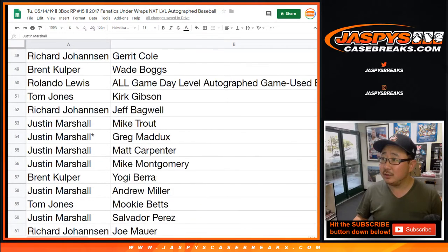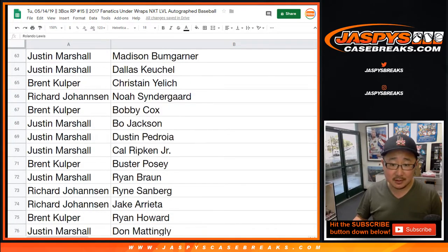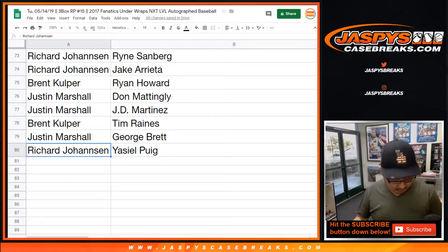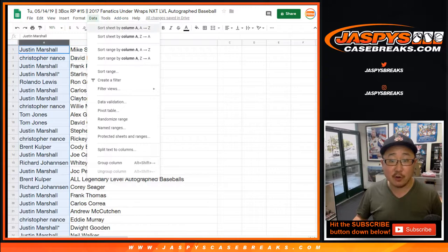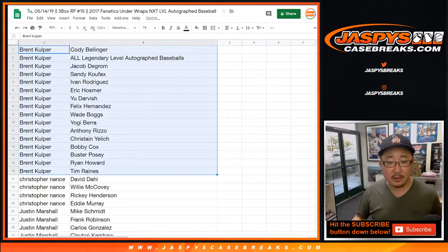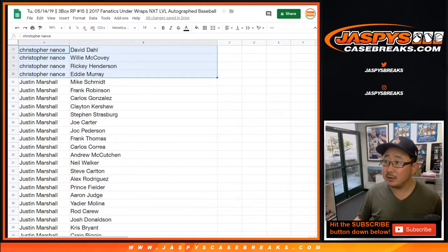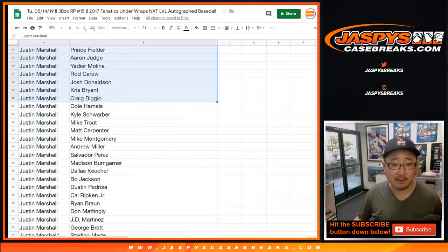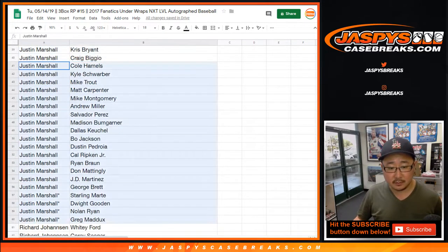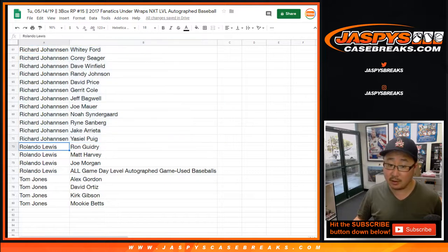I'll just kind of show you what you have. You've got Rolando Lewis. You have all the game-use baseballs — it'll say on the little card inside the Fanatics right there. Now, what I'm going to do is I'm going to alphabetize by your first names, by column A. So Brent, you have all legendary-level baseballs. They're all your players right there. Christopher Nance, those are your players right here. Justin Marshall picked up a ton of players. Got a lot of spots in this. Good luck. Good luck to everybody, of course. Richard got a lot of spots too. Nice. It's a great checklist.